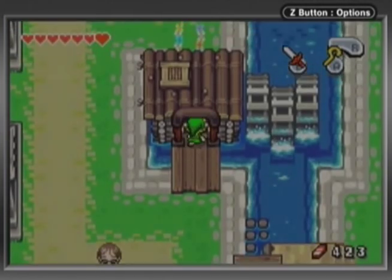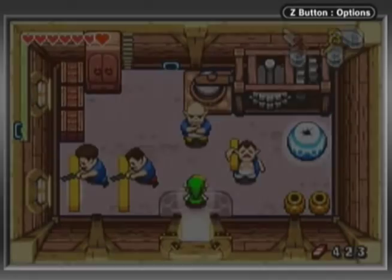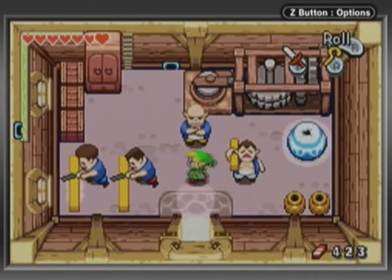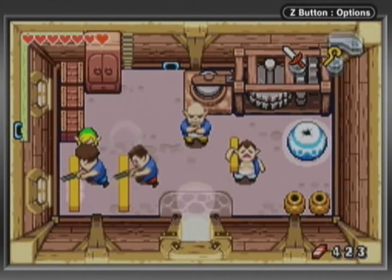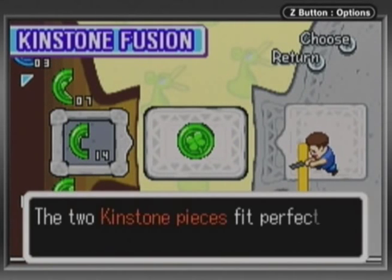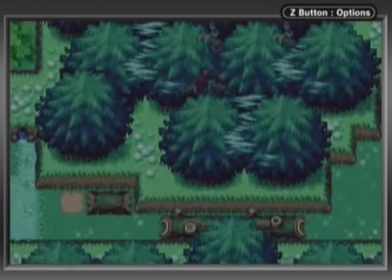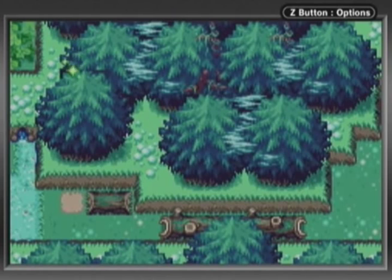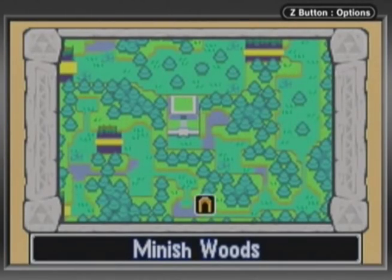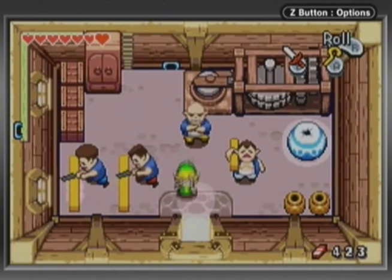I'm still going to try to do all the kinstone fusions that I can. Did I fuse with this guy last episode? Maybe not. Oh, this guy does. Alright, Mac, what are you going to do for me? So this episode is going to be finishing up kinstone fusions here. Because I definitely know that hole there — I remember when I was practicing — one of the guys in Minish Village opened that up. So that's kind of neat.